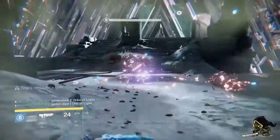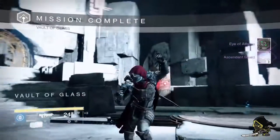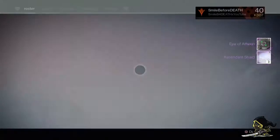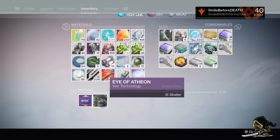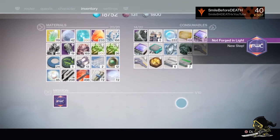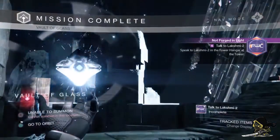As soon as you kill Atheon, it will drop an Eye of Atheon. Again, go into your items and discard it by holding square on it — you will shatter it. Once you've done this, go back to the Future War Cult and speak to her.